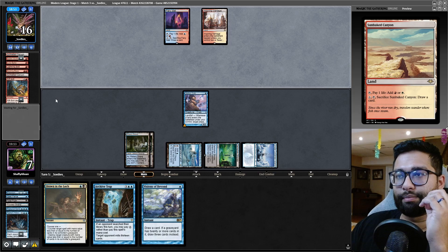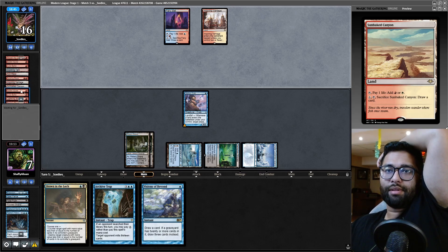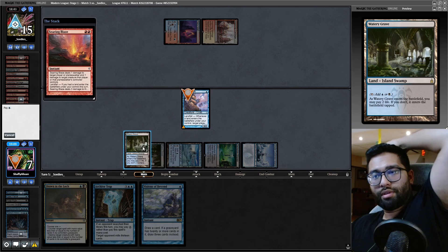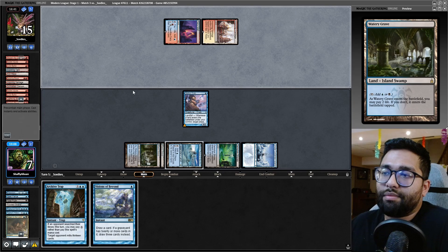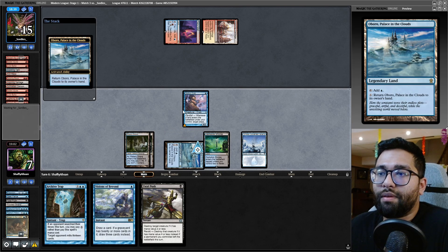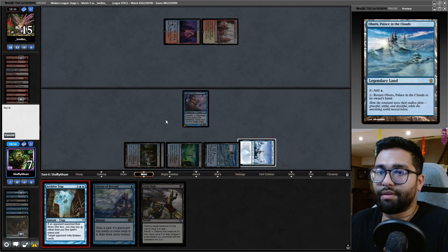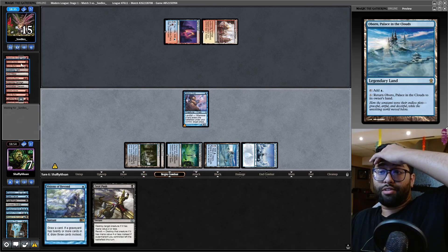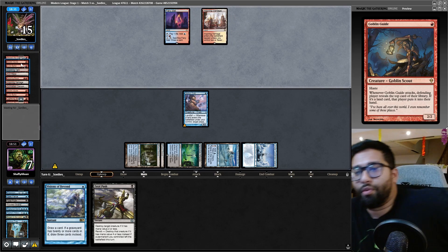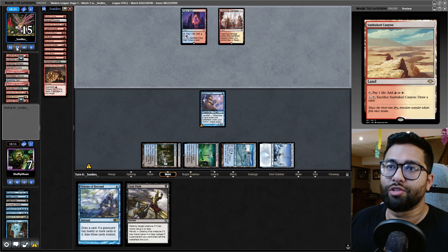Alright — opponent. Have the Drown mana. Unfortunately, not a fetchland from them. That game one was crazy. Counter — big value. Kill them, hit them with this — this is the best I can do here. Just hope they don't draw any more lands. They only have, like, a bunch of two CMC stuff — that's the best I can hope for. Can I get there? So close. Seven life, precarious spot.